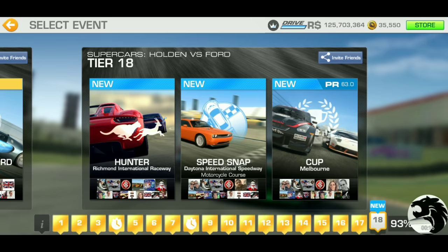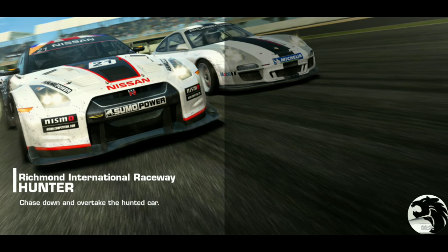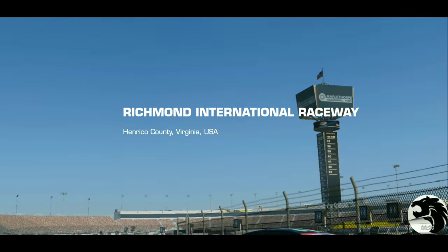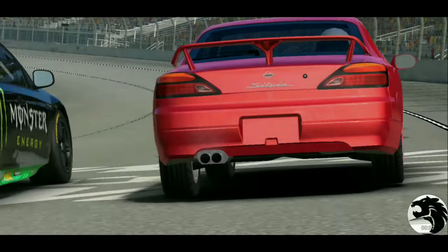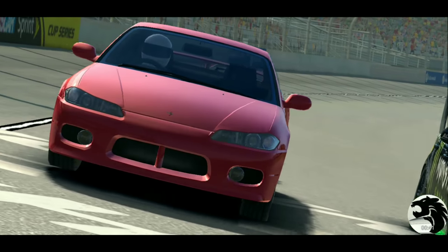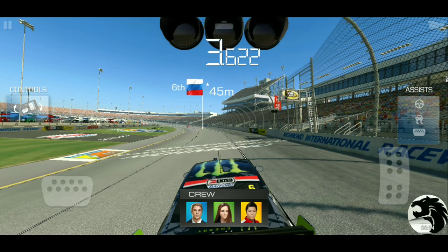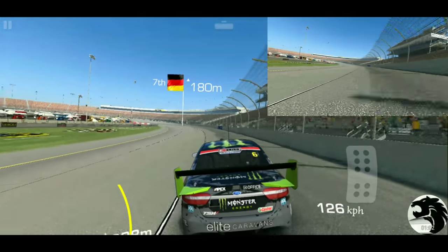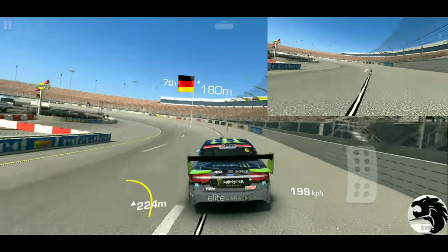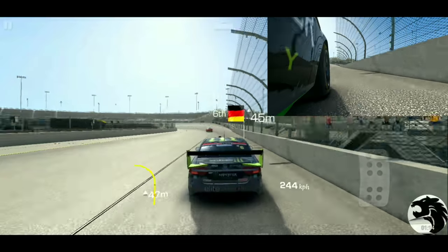We'll start out with the Hunter using the Ford Falcon at Richmond International Raceway. I haven't raced at Richmond in a long time. We get the Navy Jet flyover here — pretty awesome. It's one of the coolest intro screens in this game. Richmond is one of the smallest, shortest tracks in Real Racing 3, just a tri-oval shape. Three corners, very wide corners — it's obviously a NASCAR track.